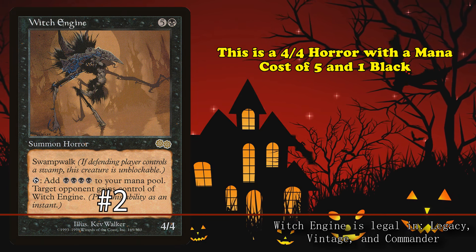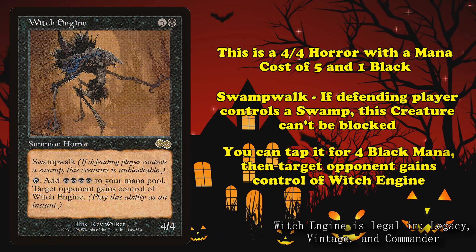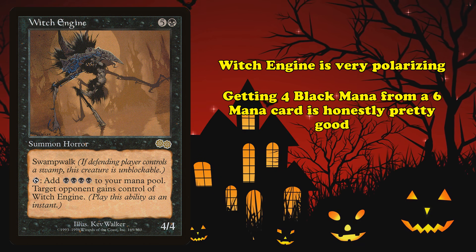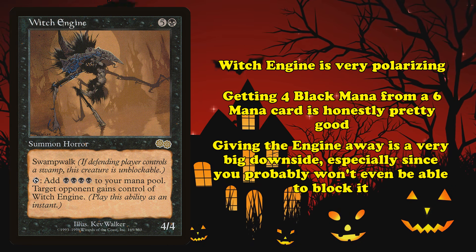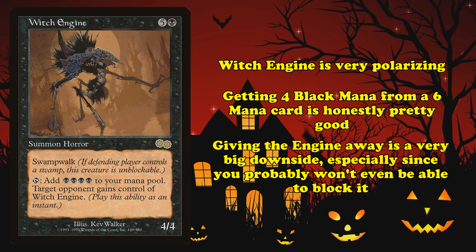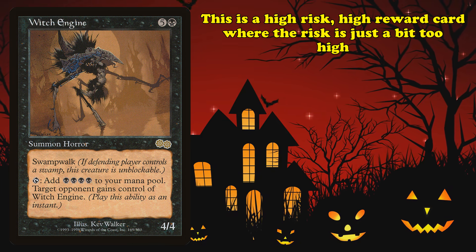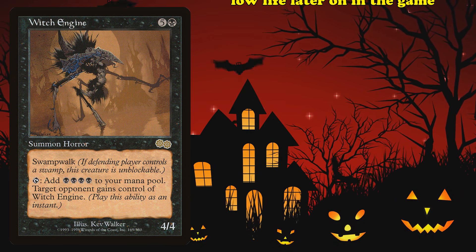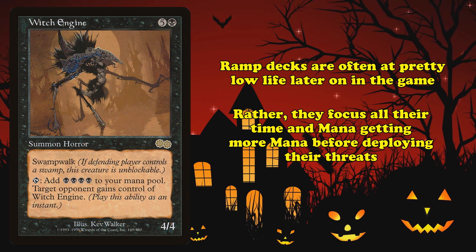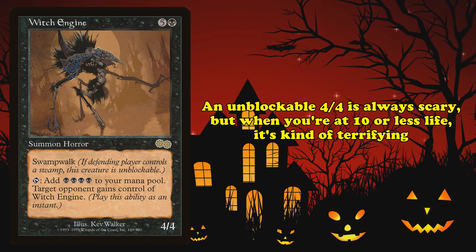At number 2, we have Witch Engine. This is a 4/4 horror with a mana cost of 5 and 1 black. It has Swamp Walk, meaning it can't be blocked if the defending player controls a swamp, and the ability where you can tap it to add 4 mana, but then a target opponent gains control of Witch Engine. Getting 4 mana is a lot and is honestly not even that bad for a 6-mana card, but giving your opponent a 4/4 with Swamp Walk is quite the downside — especially since if you're playing this card, you're probably playing black, meaning you'll have a swamp and your opponent has a basically unblockable threat. They could use it for mana and give it back to you, but that's fairly unlikely.